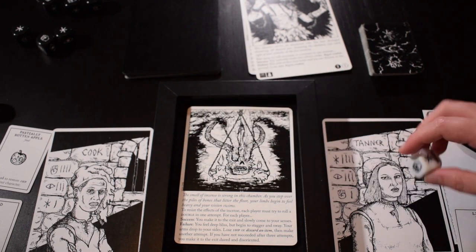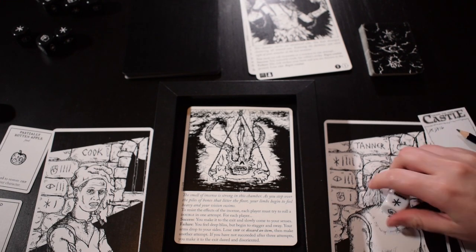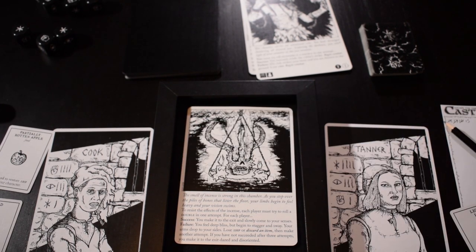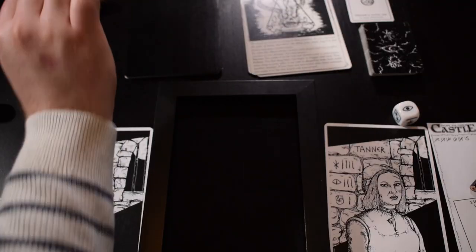I'll lose one HP for now — only because if I got rid of my apple, it'd be one HP anyway. I tried again and I can't believe I've rolled wisdom three times in a row. On my final attempt I did get a double, so I don't lose a third health. Lindsay rolls — no double. So she'd be on 16 and loses more health going down to 14. Would you like to eat my rotten apple? Yes please. So we discard the apple, give it to Lindsay, she goes back up to 15.